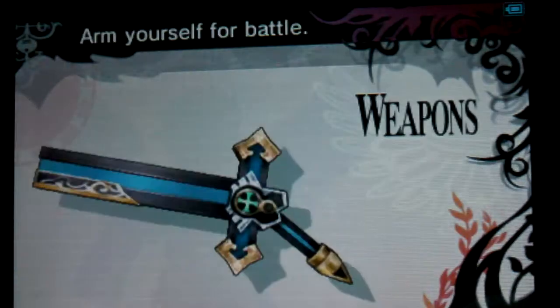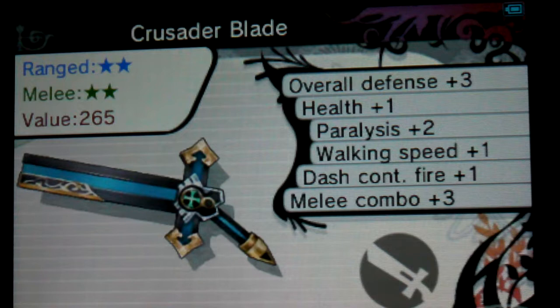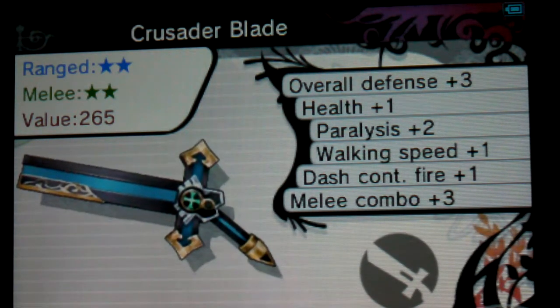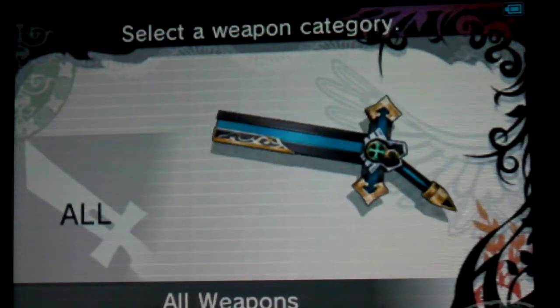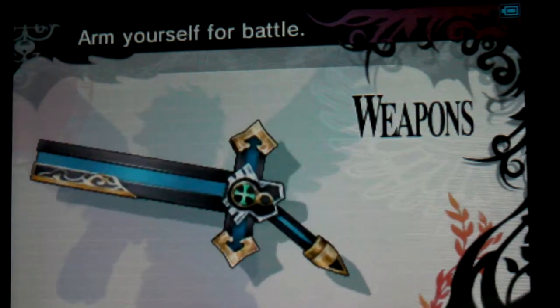As for my gear, I'm going to be using the Crusader Blade, which has, like, meh stats. I fused some weapons together that I rarely use to create this. It's not all that bad. The only thing I don't really like about it is the homing, which it actually has none.